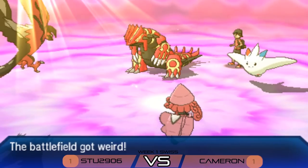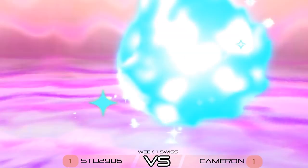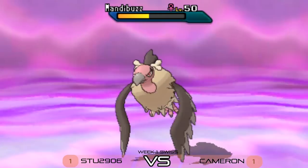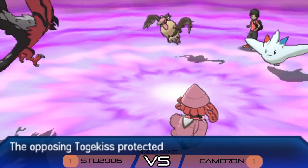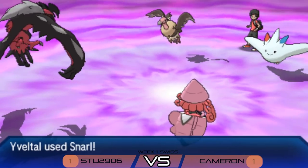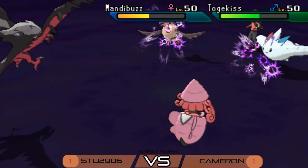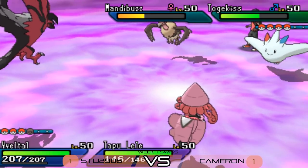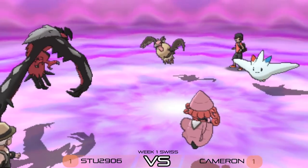Tapu Lele hits the field for Stew. Cameron's Groudon just protected so it's prone to a Shattered Psyche, but the Mandibuzz might come in. Cameron switches out for Mandibuzz, predicting maybe a Shattered Psyche into that slot. Stew goes for a Taunt instead of the Z-move into Togekiss, but it's blocked by Protect. Yveltal uses Snarl, doing a little chip damage and potentially putting Mandibuzz into Moon Blast range as the Special Attack drops from Snarl.